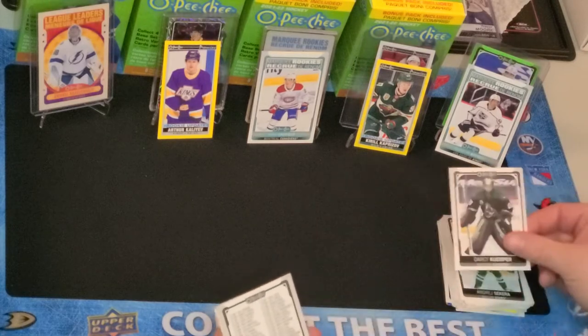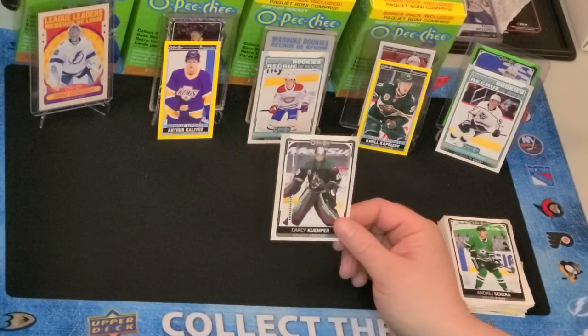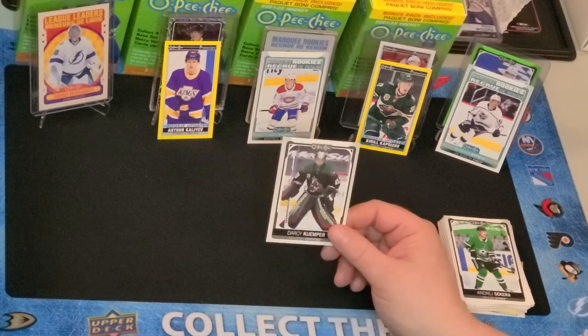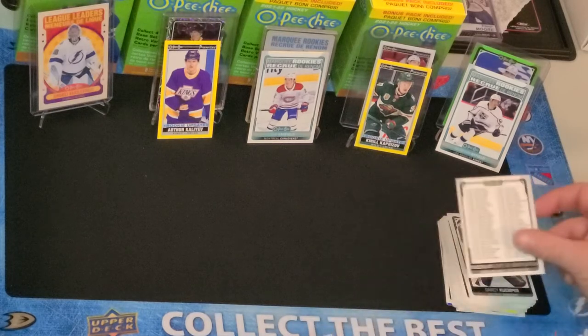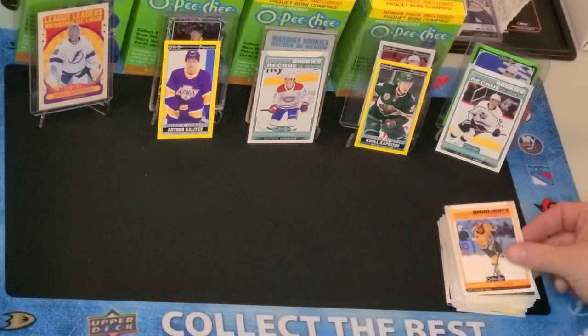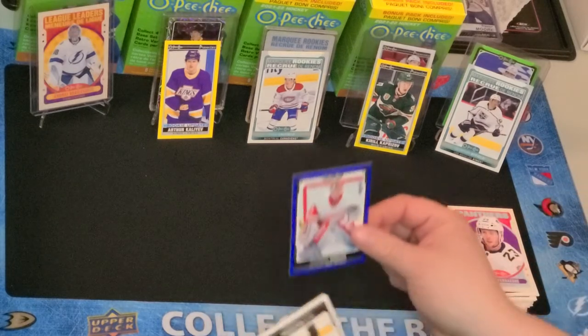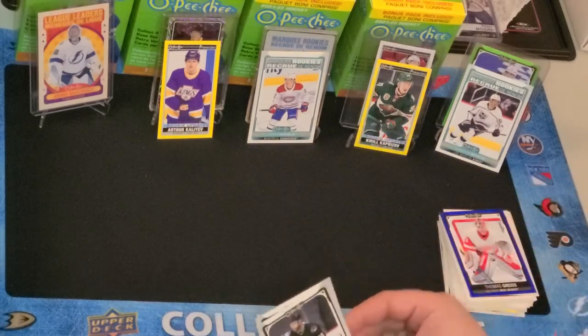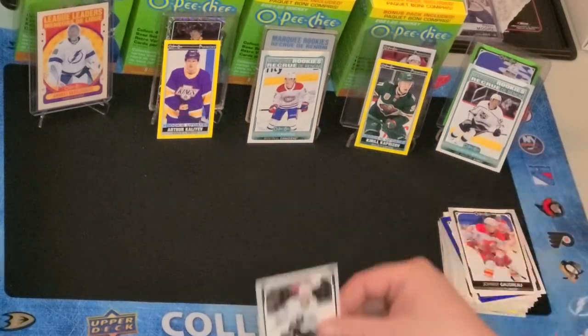Darcy Kuemper — funny story about Kuemper: he's from Saskatoon, his dad is a police officer, and my father was a police officer, and they were partners. So he's known Darcy since he was quite young. Checklist, Pastrnak Highlight, Carter Verhaeghe Retro, Blue-Border Thomas Greiss, Goligoski, Johnny Gaudreau, and John Leonard.